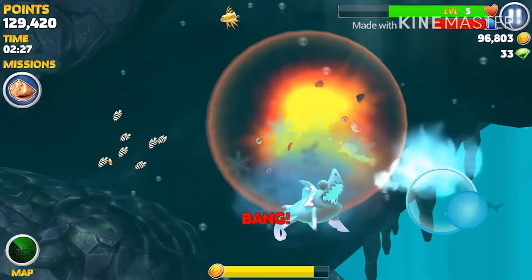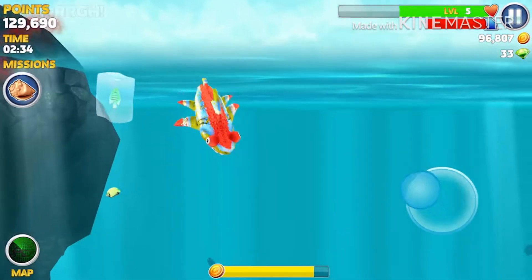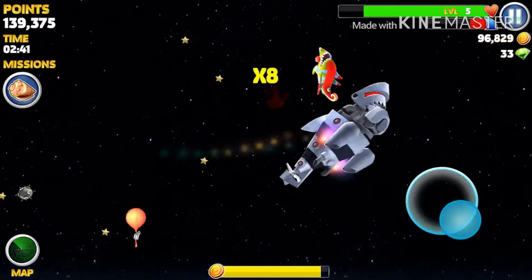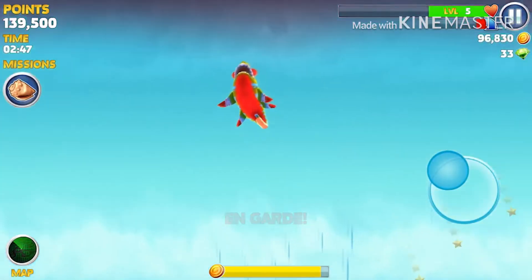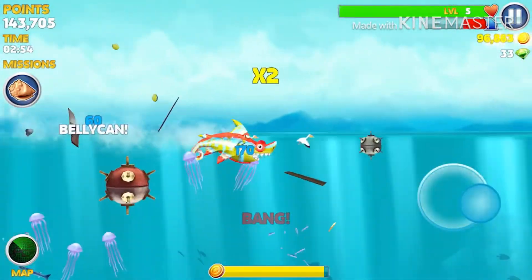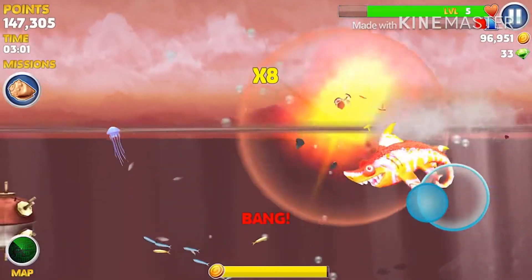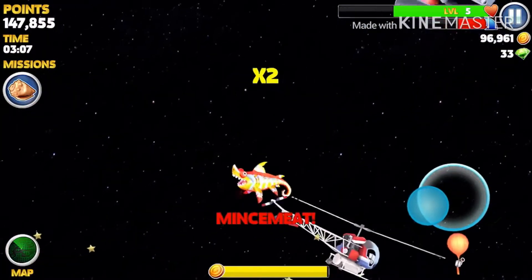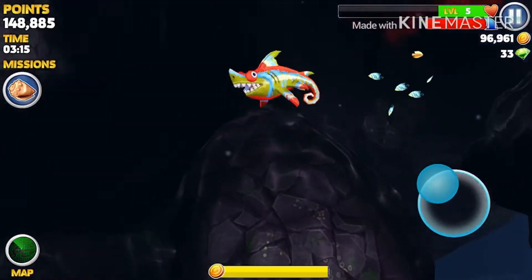It seems like you can only use one shark's ability at a time. It also has a timer — it just turned off. I guess I can understand it because if you had fire and ice, which ability would take priority? The one you ate second could take priority. Maybe with the electric shark it works differently since it just shocks everything in a radius. But yeah, you can only have one ability at a time.